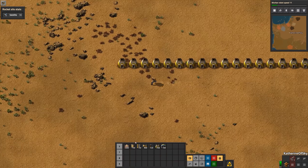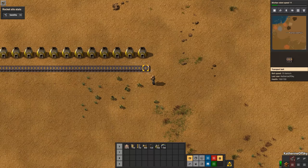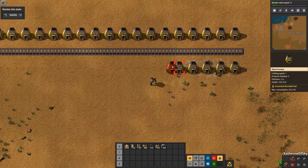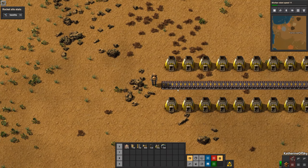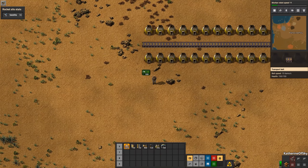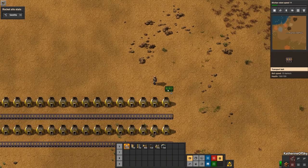Press Q to cancel the blueprint. Then we're going to put a belt coming out of here, leaving one space — you can see there's a one tile gap. We want another one tile gap, and then the other furnaces. This is going to be our output belt. Now we want to put the input belts on either side, again leaving one tile gap for the inserters.